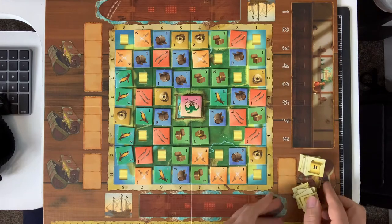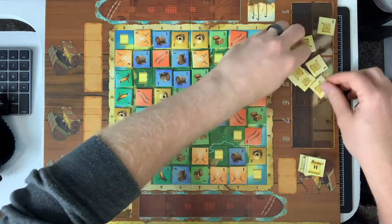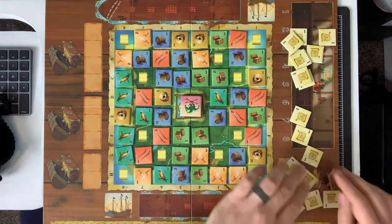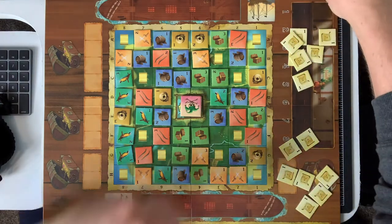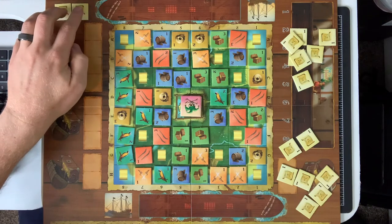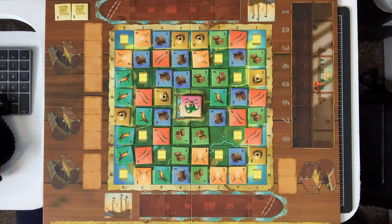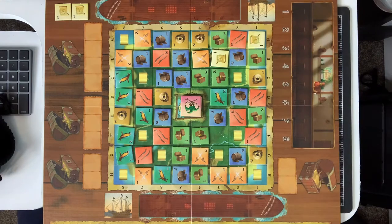Once we have them separated, we're going to flip them face down, shuffle them up, and draw one out to be the location — the letter and the number — where the treasure is buried. We'll grab those and set them off to the side right over here. Making sure not to look at those or peek at any of these, we now want to shuffle all of the remaining tokens together and place them scattered throughout the island.